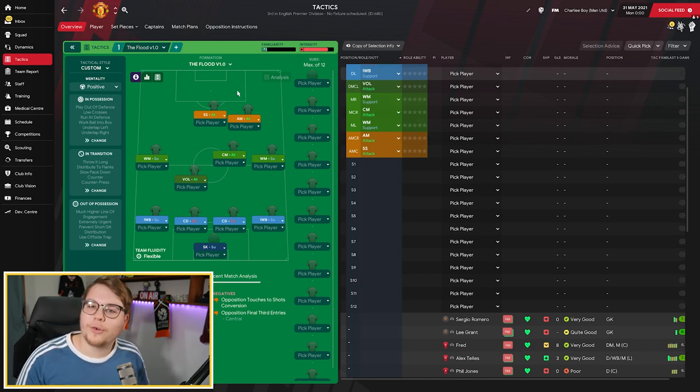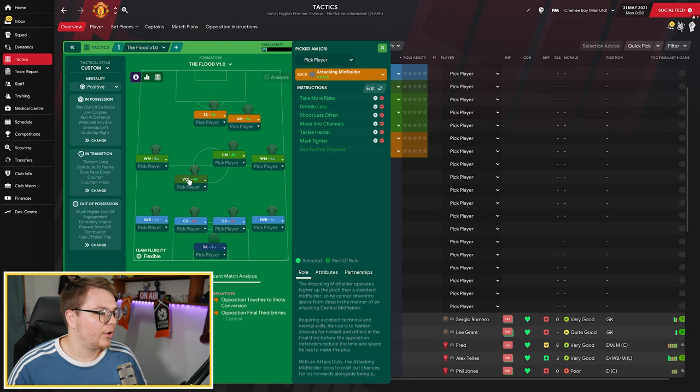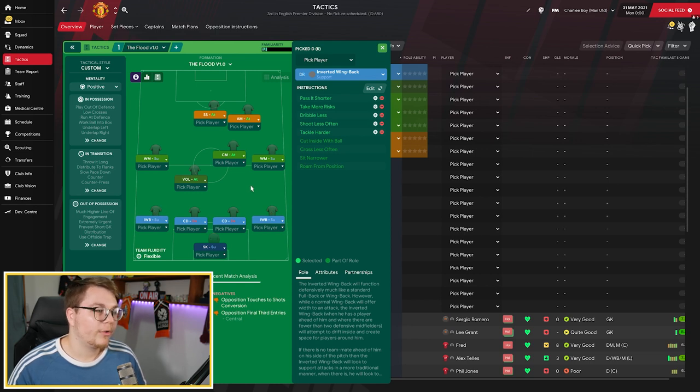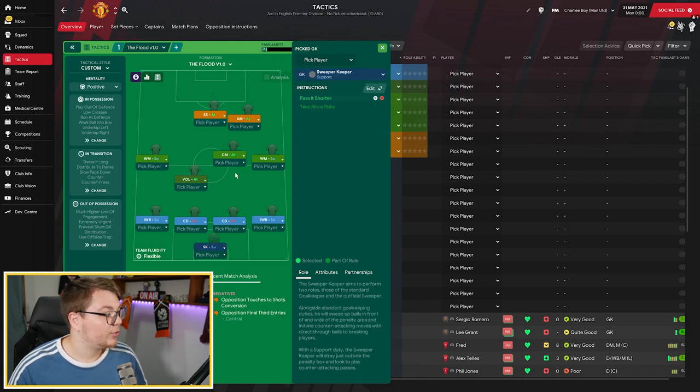I'm going to go through the team and show you all the roles and individual instructions so you can recreate this tactic yourself. We have our shadow striker on attack, attacking midfielder on attack, wide midfielder on the left on support, wide midfielder on the right on support, centre midfielder on attack, Segundo Volante on attack in the defensive midfielder position, inverted wing back on the left on support, inverted wing back on the right on support, left central defender on defend, right central defender on defend, and finally our sweeper keeper on support.